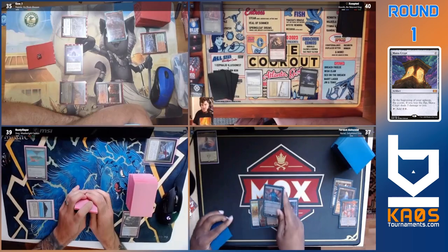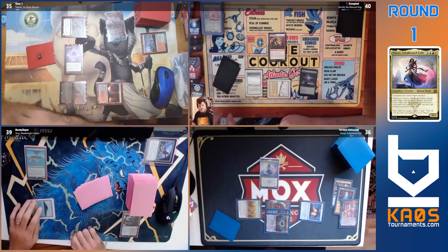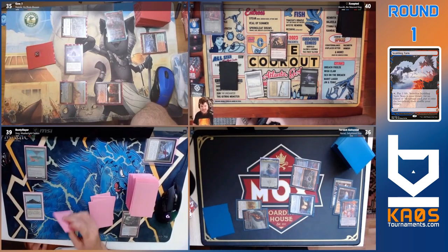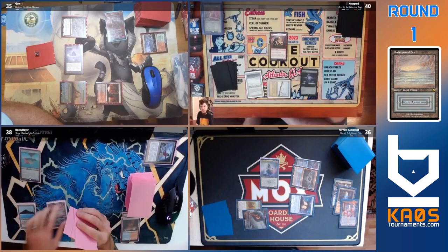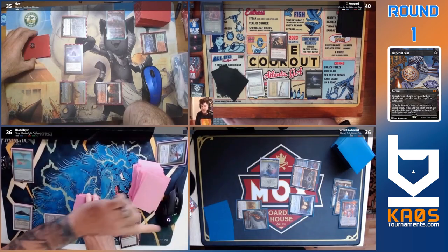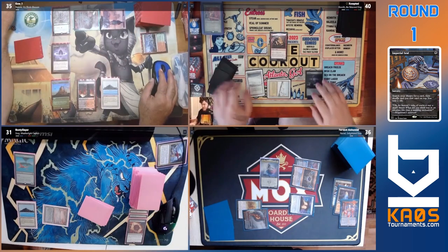A Skullclamp by the Kenrith player — that is very scary, that is a piece of a combo. It actually reduces the cost of reanimating your Dockside because you could sack your Dockside to make that one red. How do you feel about Imperial Seal here? I personally don't like it in decks that don't have a way to rip the card off pretty much immediately.